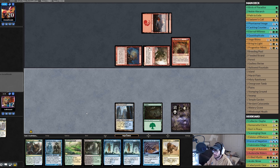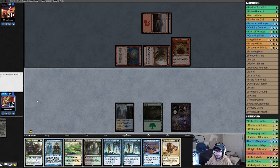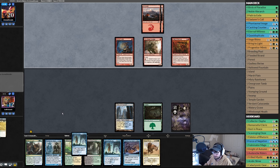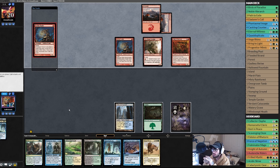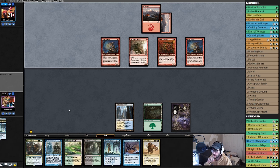Next turn we Verdant Catacombs into a Siege Rhino, that seems pretty good. Opponent — what do you got? We'll discard — that seems bad but we're gonna discard that. I want to keep double land just in case. Phantasmal Image is just good, Bring to Light we can cast next turn after that. I think we're in a really good position.